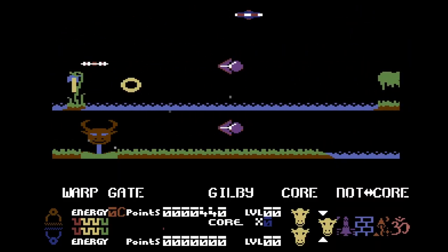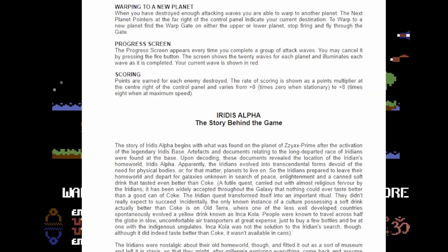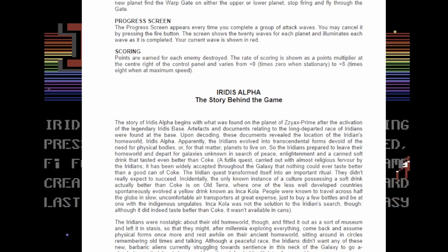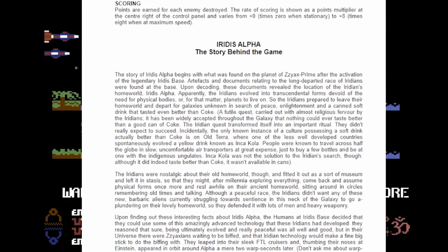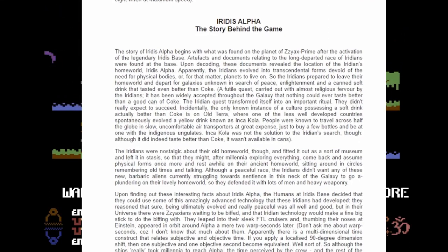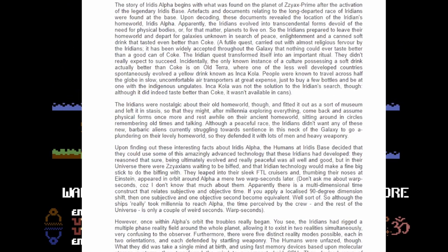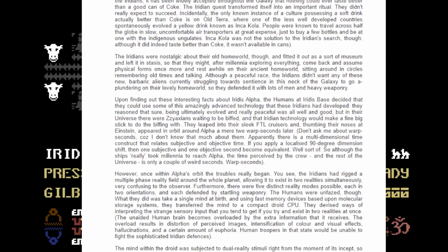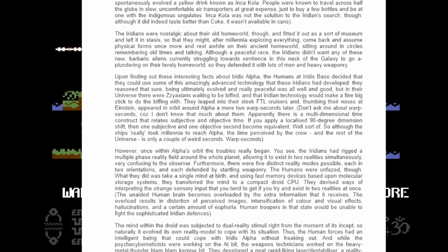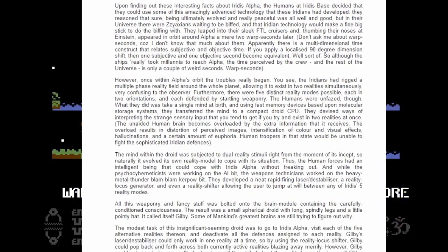There is a story to Iridis Alpha. Technically you don't have to know it to play, but Jeff put effort into it. There is a war on planet Iridis Alpha between humans and the defenses left by the Iridians — an advanced race that has left the planet in stasis while they evolved beyond the need for physical bodies. To protect their planet from being robbed they installed heavy defenses. The humans were very interested in these defense technologies in their fight against the Ziaxians, on whose planet Ziax Prime the existence of Iridis Alpha was discovered.